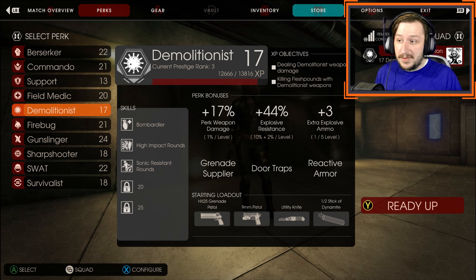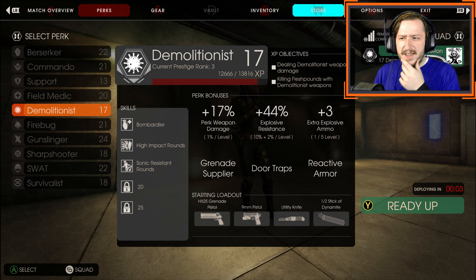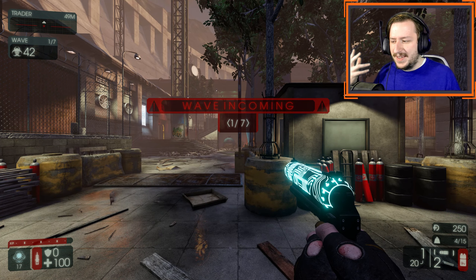Hello everybody, welcome back to the channel. My name is Reaperon. Today we are going to be playing a little bit of a different loadout — we're going to be trying to combine the HRG version of a weapon with the standard version of a weapon.